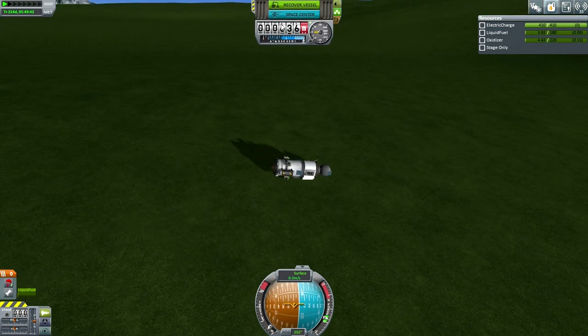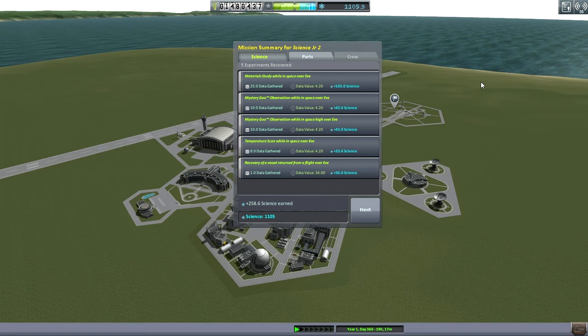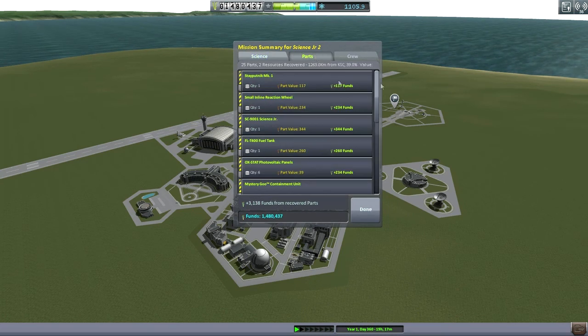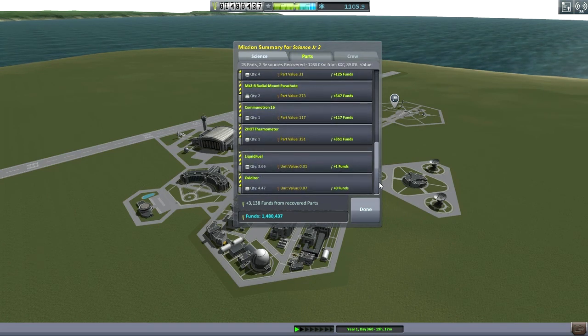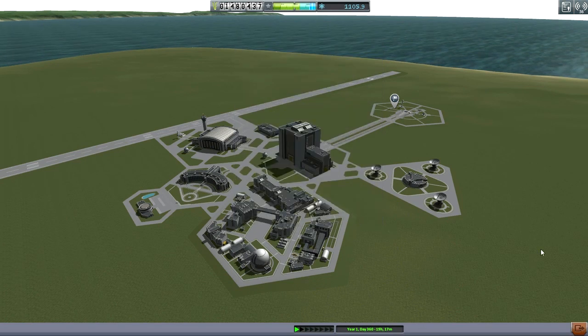Tip over, and it's intact. Recover vessel. Pretty much the exact same science — 258.6. That's convenient. Much more funds — we've added about 200,000 funds. Really, the fact that we ended up far away from the KSC would have only brought us about 7,000 more funds to be right on the KSC, so not a big difference. More important to just get this done. After fulfilling these contracts to do with EVE and Duna, we now have much funds — 1,480,000 funds, and much science — more than a thousand science.